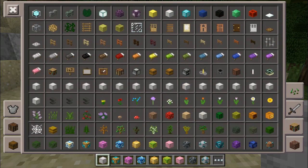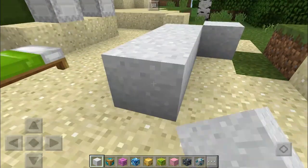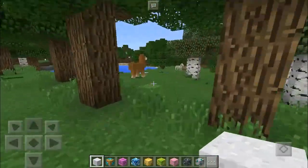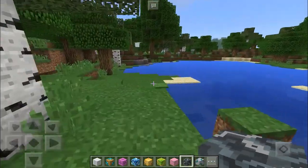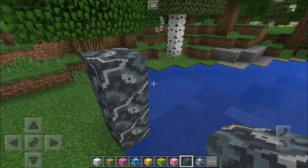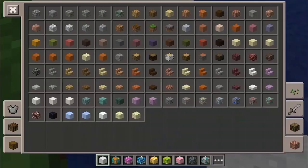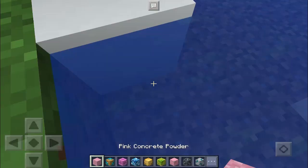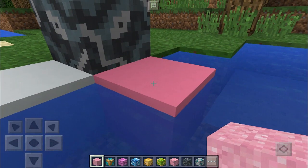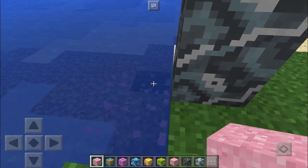Now we have concrete powders. Basically, you drop these in water — they work just like sand — and if you drop concrete powder into water, it turns into actual concrete. So if you drop white concrete powder in water, you get white concrete. If you drop pink concrete powder in water, you get pink concrete blocks. You craft the powder and then drop it in water, which is quite a process, but these blocks look really really cool and will be great in modern builds.